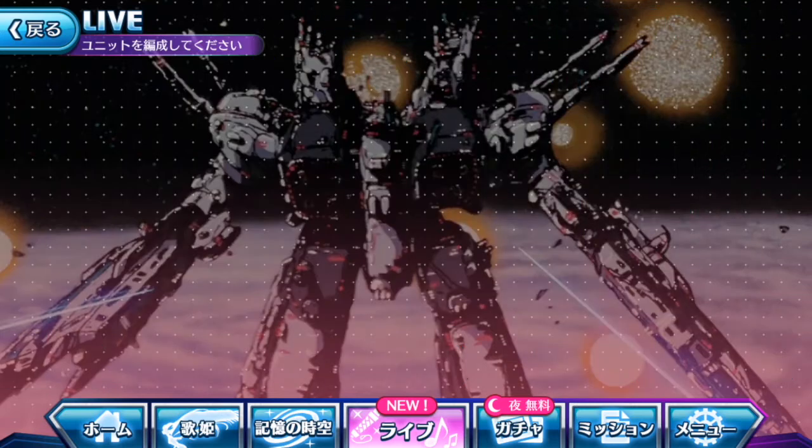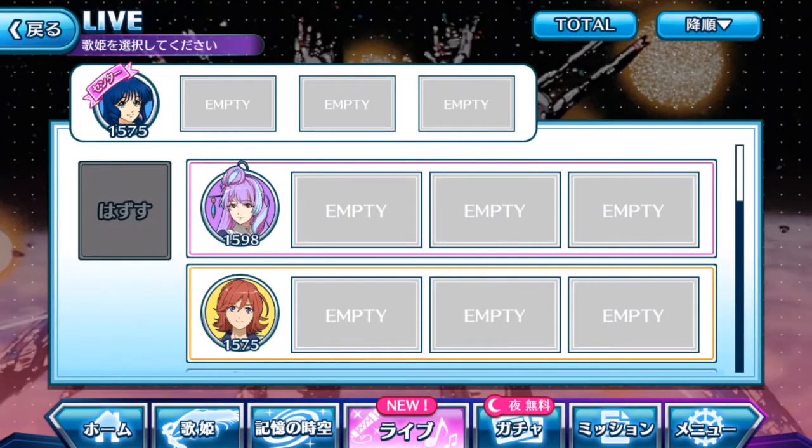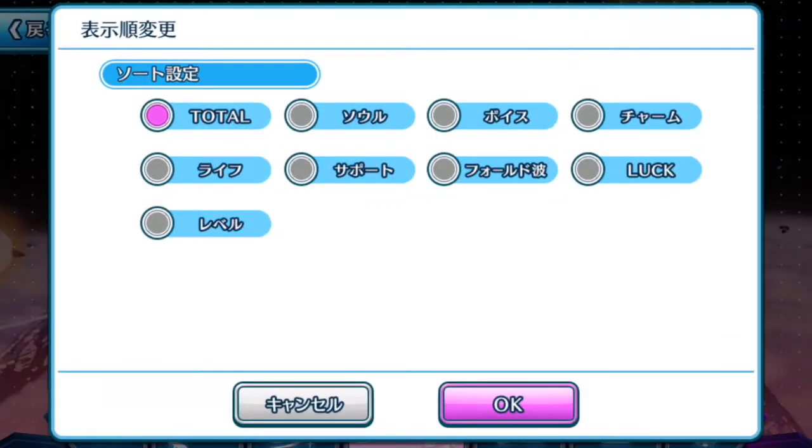You're going to select the diva based on what you want them to be better at — total score, soul, voice, or charm. Normally I don't recommend having any of the divas based off the three individual element factors, mainly because if you only focus on one type like charm, the rest of the stats will be lower than what is needed to help you get a better total score. For myself, I'll just go with total.